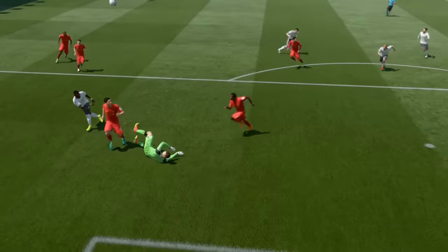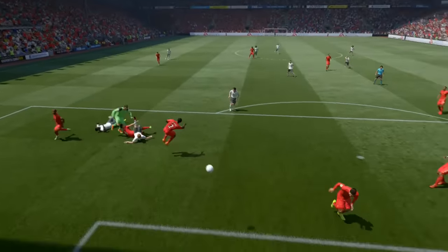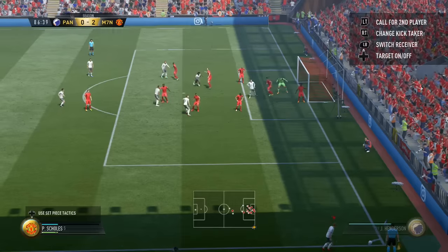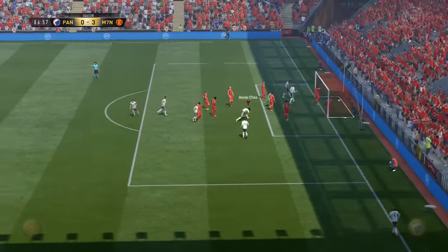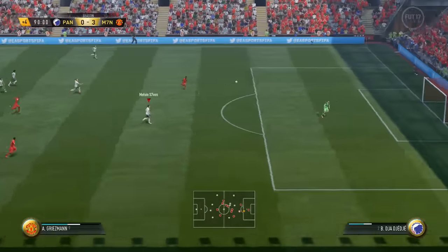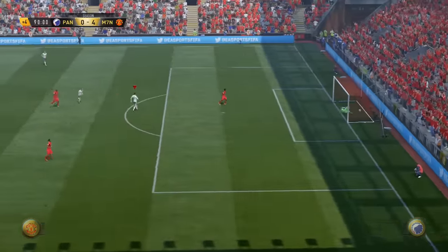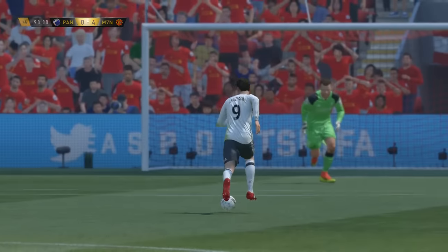Mkhitaryan and Reus didn't get involved with goals too much, but they were involved in the play. Scholes and Aubameyang were literally the focal points of the entire team. This game plays a lot more centrally so wingers don't get involved too much for me no matter who I use — they were good but didn't really contribute with goals or assists, though that didn't matter because the others were involved a lot more.